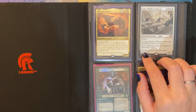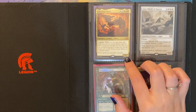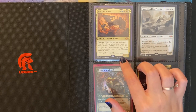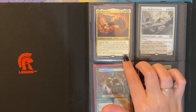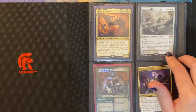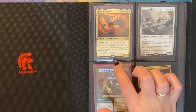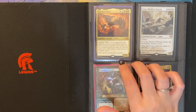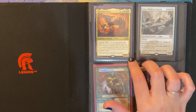The first card that I have is the First Sliver, and it's one of every color. It has Cascade, and sliver spells you cast have Cascade. What's nice about this card is that it could be your commander if you wanted it to be. The reason I kept this card is because I have been wanting to build a sliver deck for a long time in commander, but whether or not I'll do that is another question.